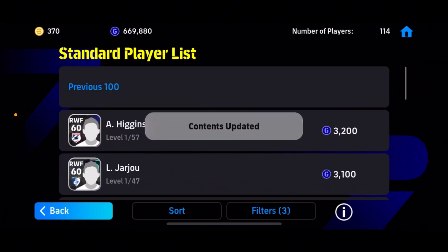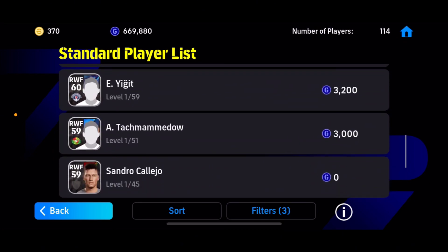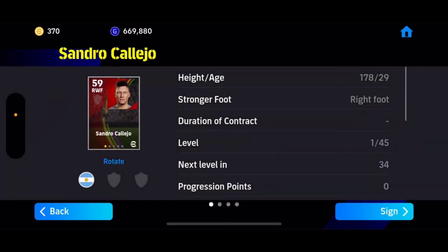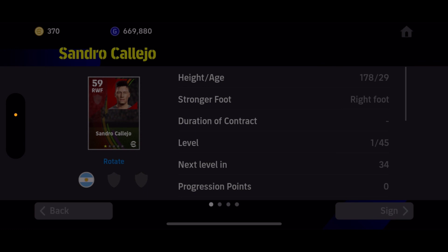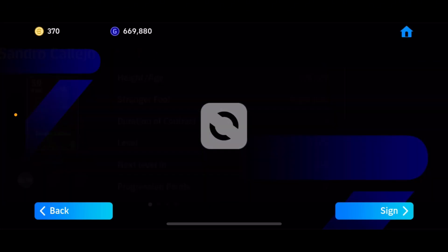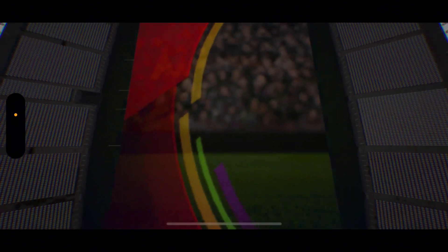Search the next hundred. I see Sandro Kalleho, so I'm going to sign him. He doesn't have any skills on him, which makes him eligible to be able to take any skill in training.